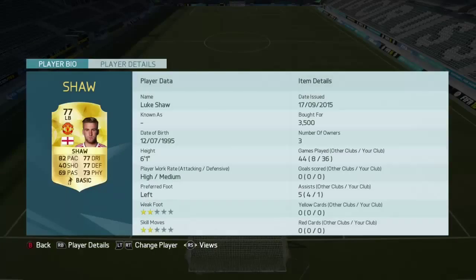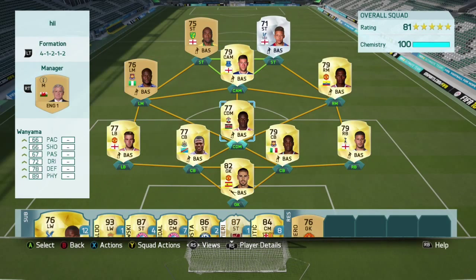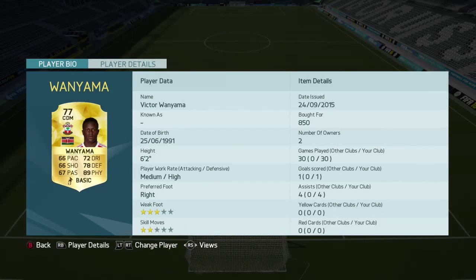Right back Kyle Walker goes for about 8k, maybe 9k. 2 star weak foot, 2 star skill moves, 5 foot 10, and 90 pace. Left back Luke Shaw about 3.5k — he might have dropped a bit, not sure. 2 star weak foot, 2 star skill moves, and nice pace.